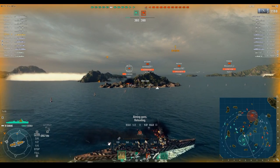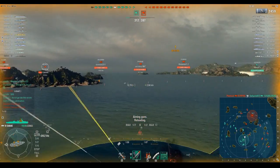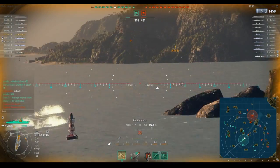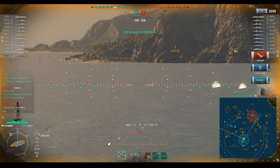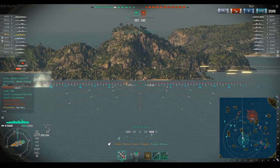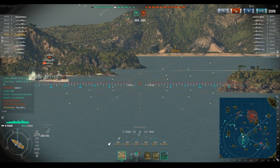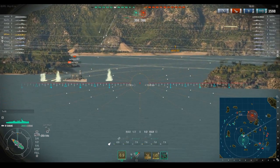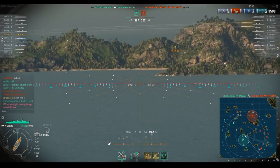Had he waited just a couple seconds he could have snuck out, but unfortunately I can't shoot back so we'll go around the other side. He's coming back through, so we're going to launch those torpedoes and shoot at something soft and squishy while we wait — pay attention to that rudder shift. That is a very good predictive torpedo wall; the only way he could have avoided it was to slow down, which he didn't.